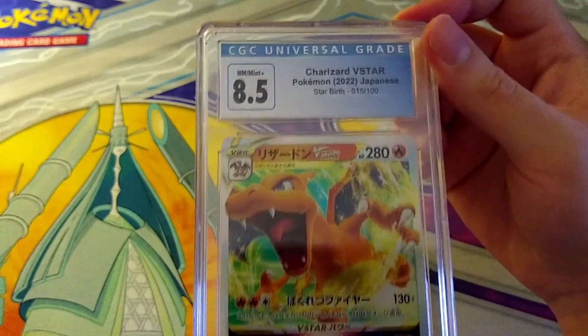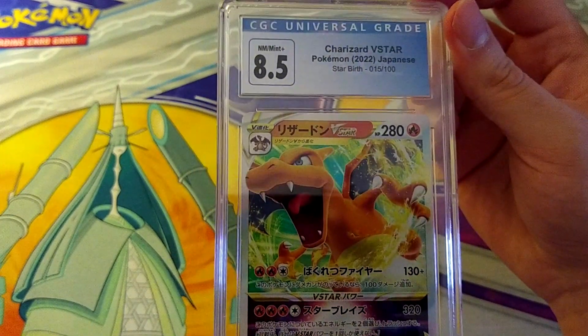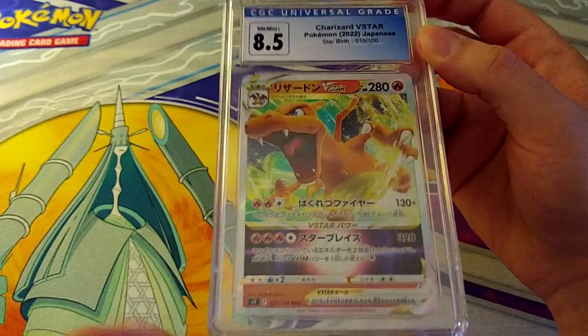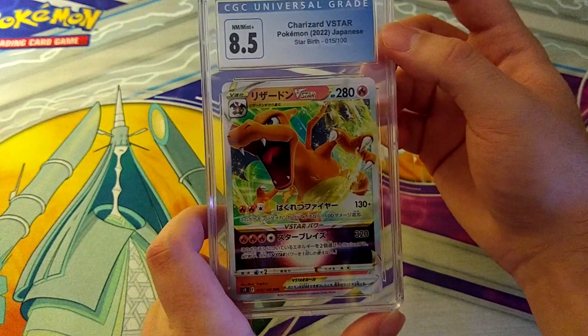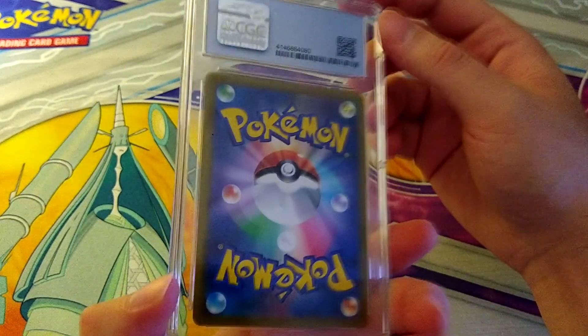Back to Japan — I was really hoping this would grade better. That stinks. There's the Charizard V-Star. It's not the Rainbow Rare so it's not the best card in the set, but it pulls an 8.5. I can kind of see already — it's not that significantly off-center but it's not great. Something's probably off top to bottom as well.